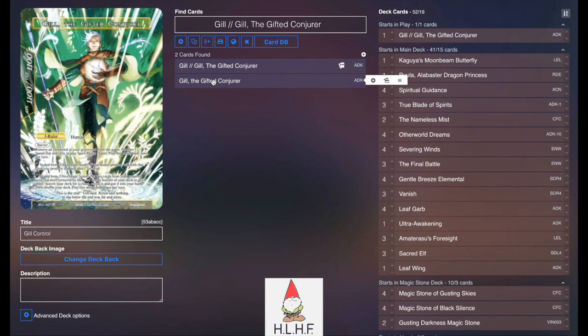On his back side he is an 11/11, also a human, has Barrier so he can't be targeted by anything, and he can remove an Elemental to produce green — then he gets to produce a second green because of his unsealed, still only for spirit magics. So if you remove two in one turn — one on his front side and one on his back side since they're both separate abilities — you can technically produce three will for a spirit magic and then immediately shuffle both of those cards in and search for a spell, which you can then cast like Spiritual Guidance.